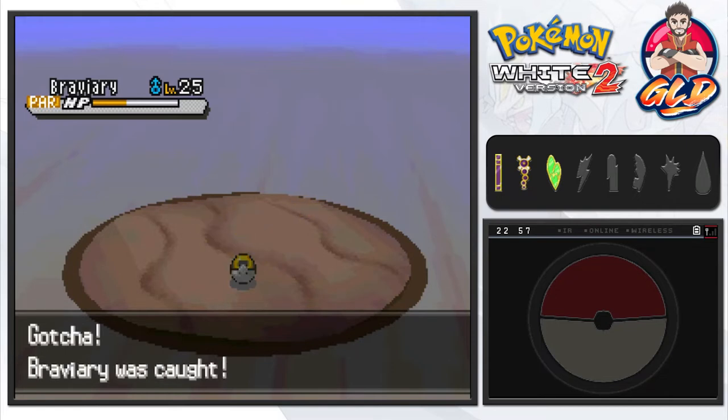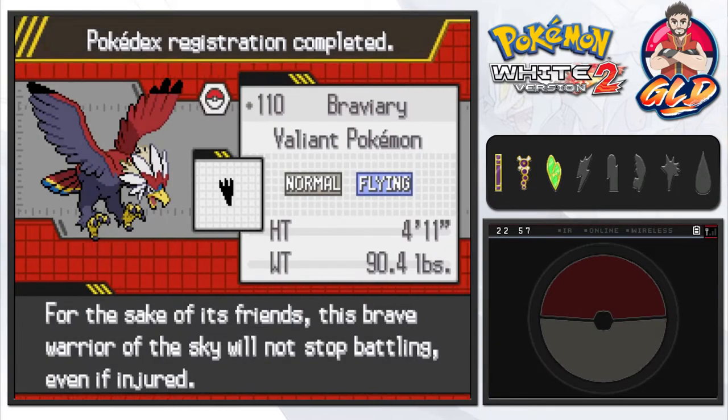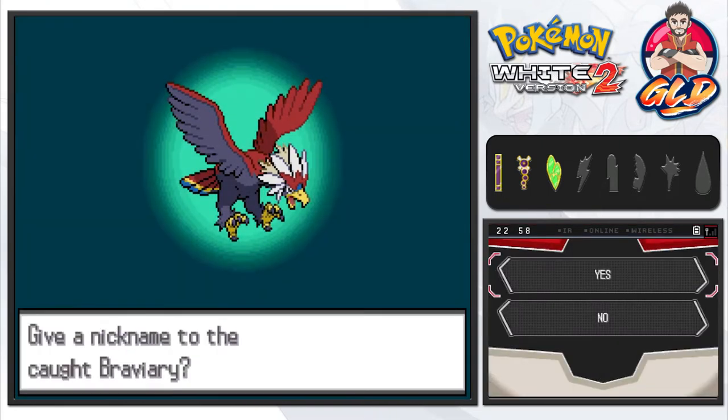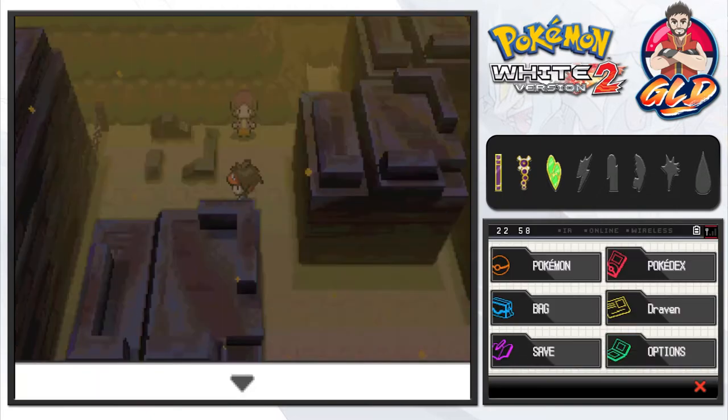Come on, stay in the ball - stay in there - and there we go guys, we have caught ourselves Braviary! Holy bejeebus! Braviary, the valiant Pokemon, both Normal and Flying type. For the sake of its friends, this brave warrior of the sky will not stop battling even if injured. I'm going to nickname this Pokemon - everybody say hello to Murica, because yes, it's the most American thing ever.